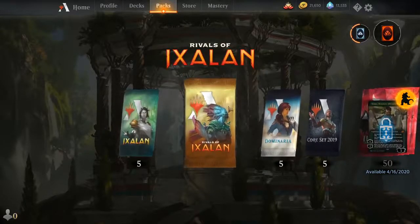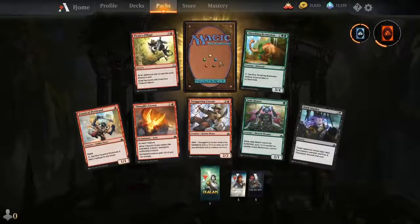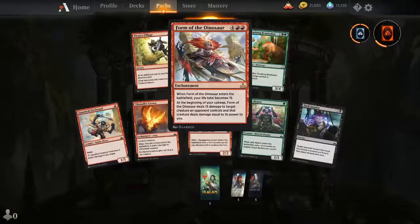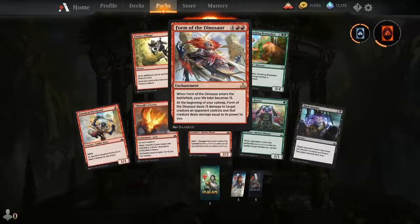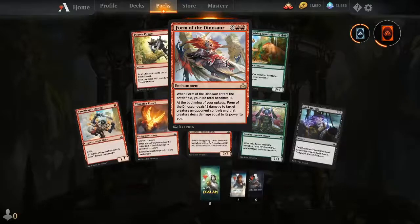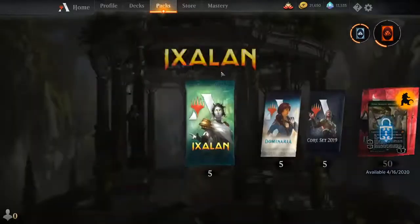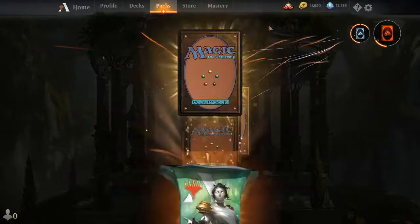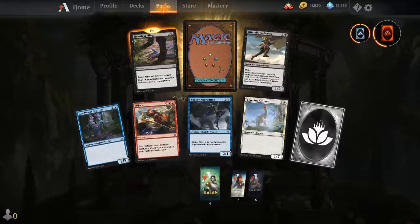Last booster of Rivals of Ixalan — I don't really want anything from this set. There's only one card I want, called Release to the Wind — it's a blue card that lets you exile something and then cast it for free. It's roughly a three-mana spell. Let's hope we get it.